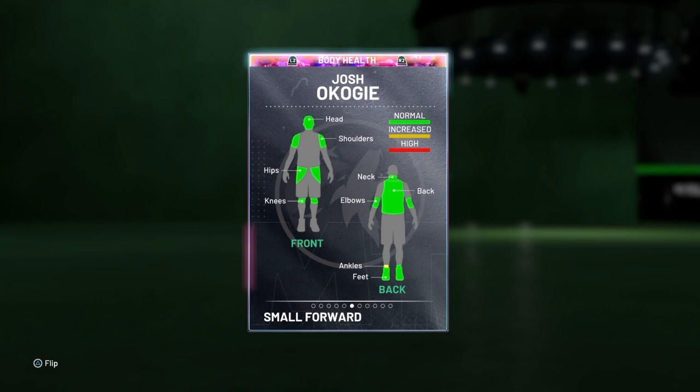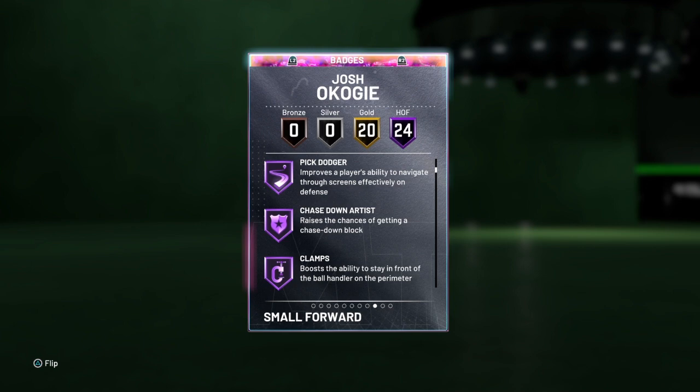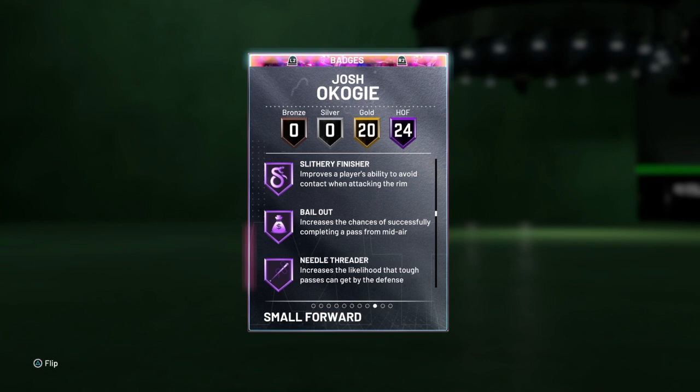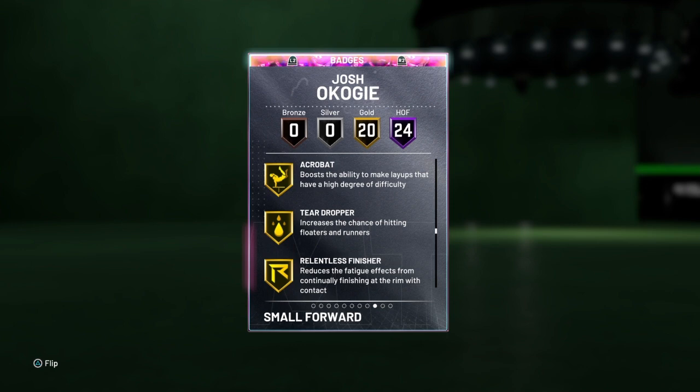24 Hall of Fame badges: break starter, Lob City Pass, pick pocket, pick dodger, chase down artist, clamps, heart crusher, interceptor, intimidator, lightning reflexes, off ball, pest, pogo stick, tireless defender, trapper, consistent finisher, cross key scorer, giant slayer, pro touch, slippery finisher, bailout, needle threader, pass fake maestro, tight handles, unpluckable.